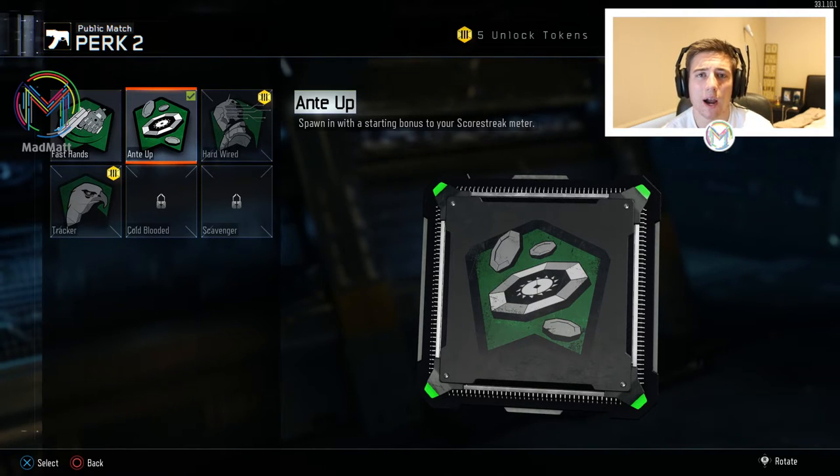Next up for Perk 2 I have Ante Up. I just like to start off with a few more points so I can get my scorestreaks a bit easier. It gives you — I think around fifty to a hundred points to start off with. I'm not 100% sure on the exact amount, but it gives you a few more points.